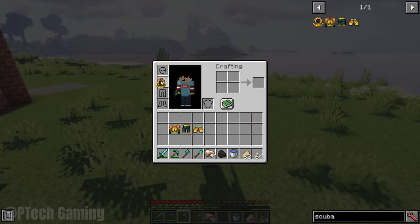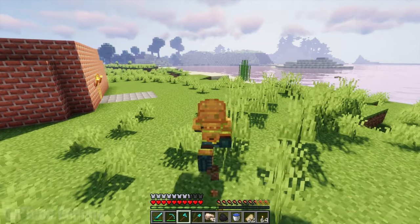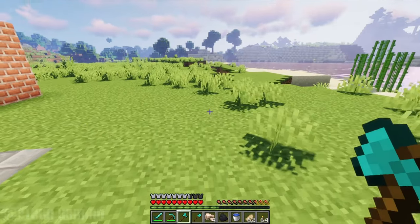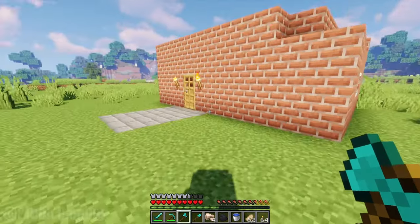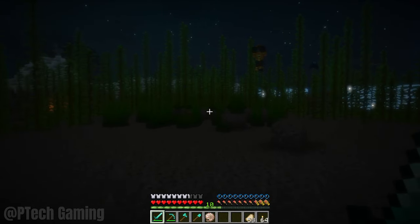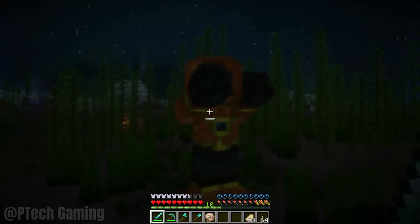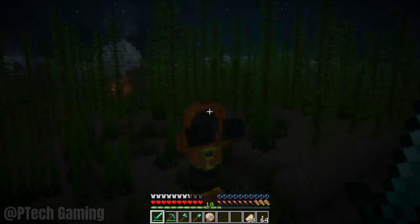However, wearing it above water will negatively impact your speed. Furthermore, this scuba diving gear set cannot be crafted. You can only loot it from slaying drowned mobs that spawn by ocean ruins.